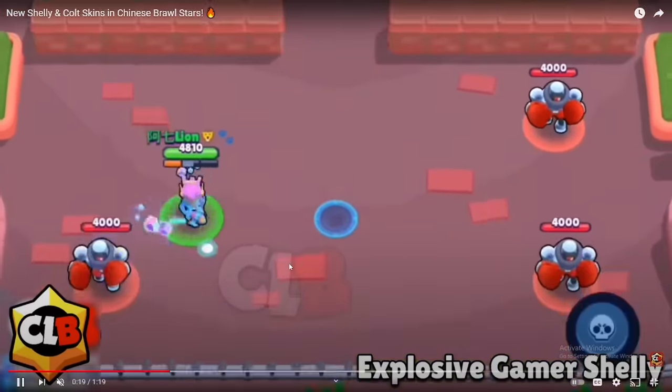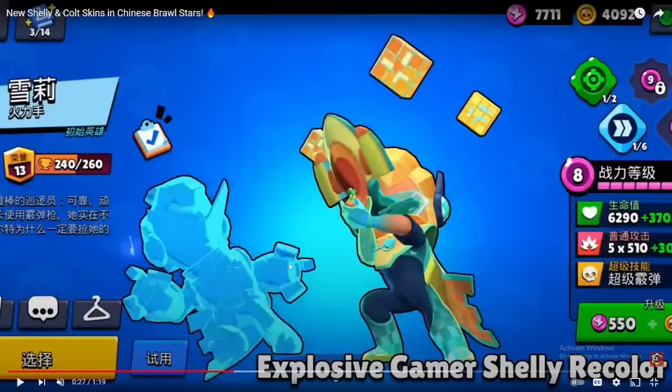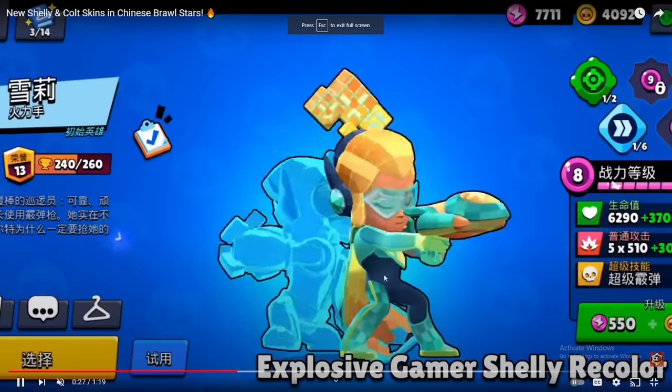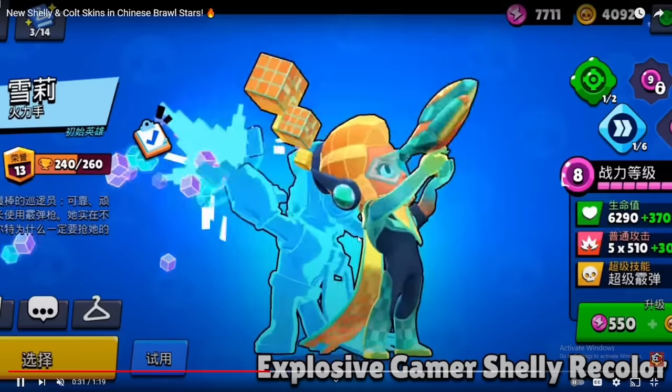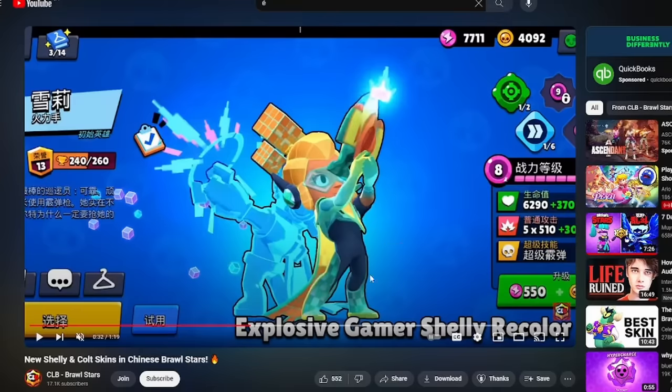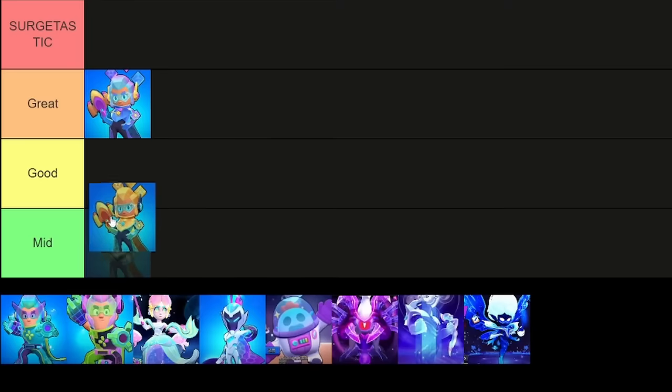She even has a killing effect — that's a really good skin. The super is quite similar to the attack animation, but that's normal. The second one is a recolor with the same effects. I think I like the original one a bit better, so I'll put the original in great and the recolor in good.